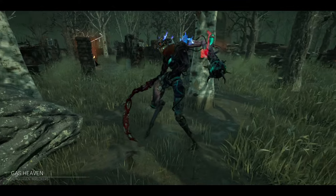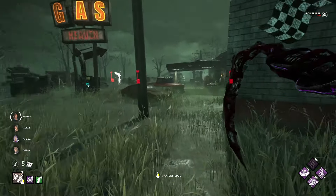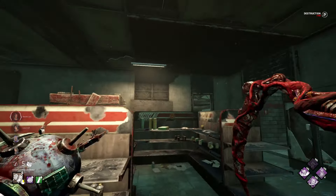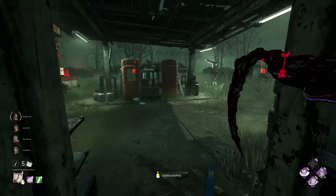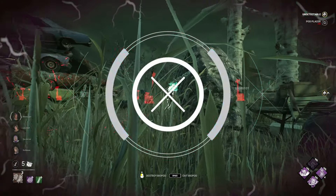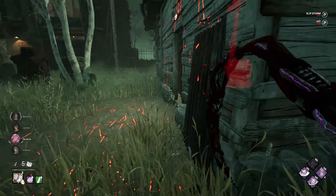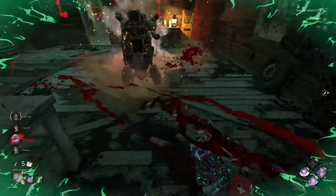Alright, so we are on Gas Haven. We're going to immediately shoot a pod there. I'm going to shoot a pod at the front of this building and break this really quick. Shoot one right there for the window. Placing them in places I know survivors are going to want to retreat to or where they're going to work on gens. Looks like we have scratch marks right here.